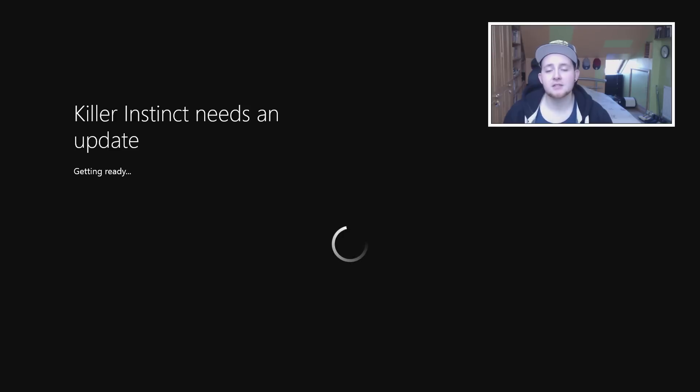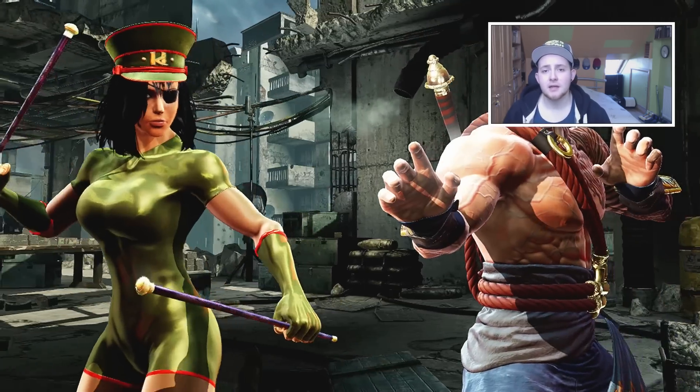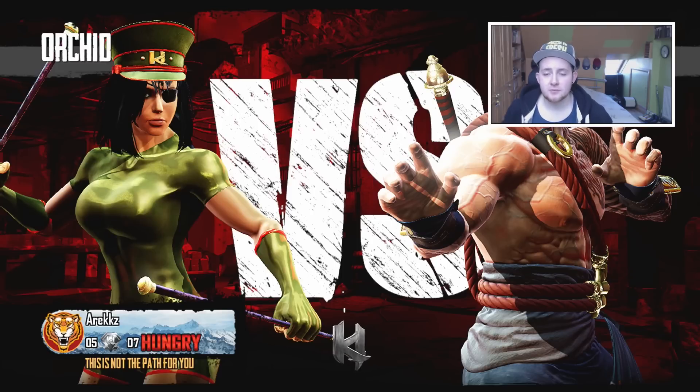It's 675MB and there are quite a few changes. There's some background balancing things, but there are also other things like Orchid getting her classic costume, and there's a bit of a dodgy way to get Jago's classic costume as well. I thought I'd put together this video to discuss all the patch changes and hopefully shed some light on anything you didn't already know.